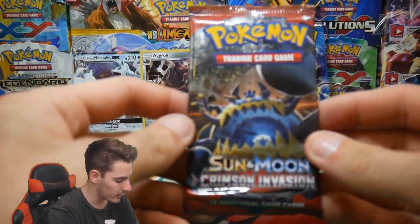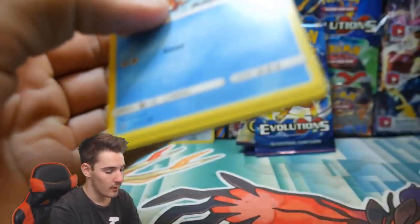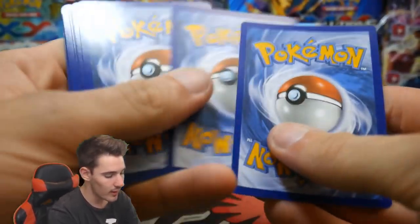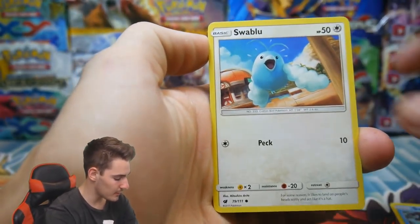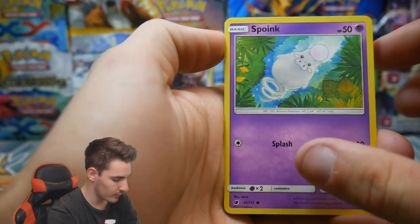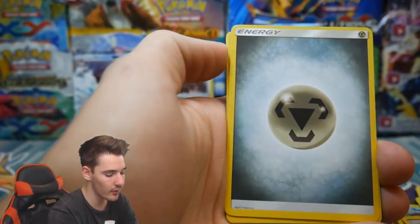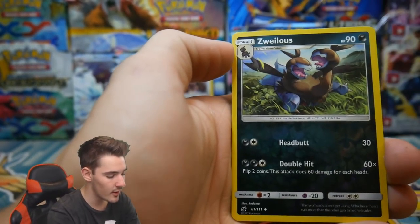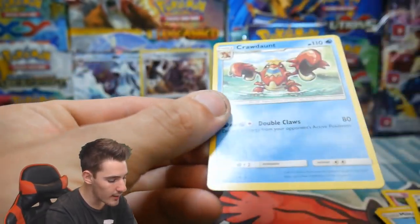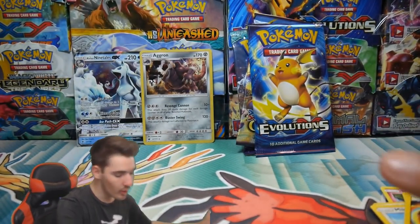Let's go — we have Crimson Invasion up next. There's the code — let me know in the comment section below if you guys use these codes, because you don't let me know, so just take them and run for the hills. We have a Spoink — he looks very very white, go get a tan, go to the beach. We have a Miltank, a Sea of Nothingness, a Counter Energy, a Zoroark, and a Crawdaunt regular rare to finish off that pack.